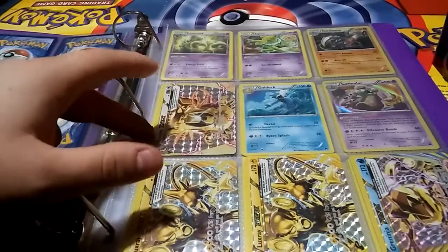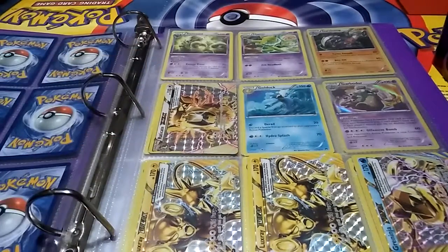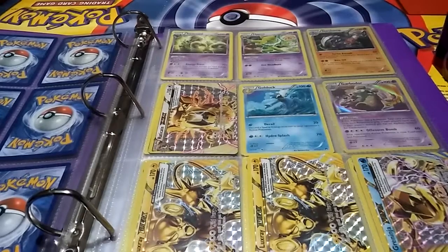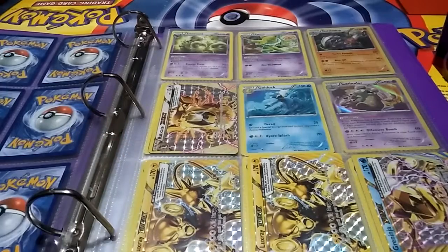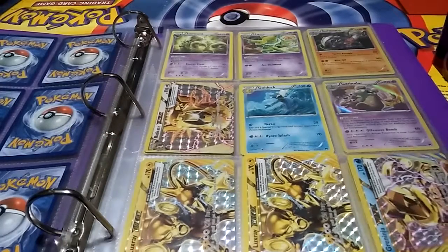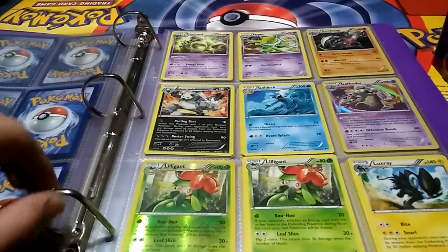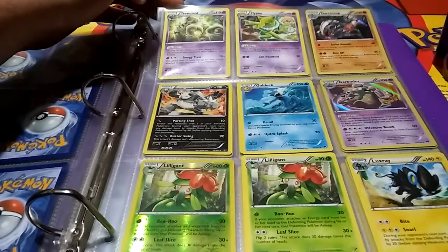Out of the box I also managed to find a Raticate Break, which looks really cool to me — Raticate's never been a really strong Pokémon, but that is a very cool-looking card. Then two Luxray Breaks and a Greninja Break.